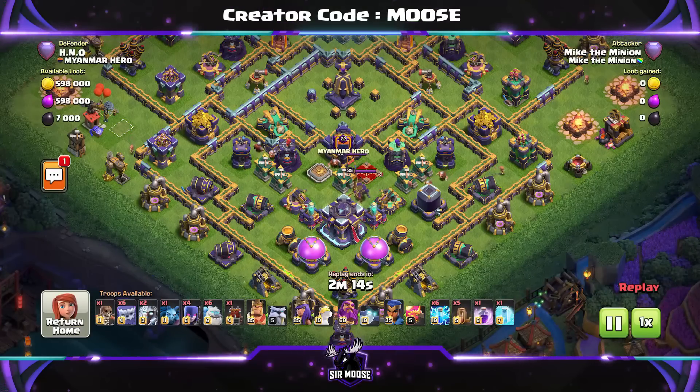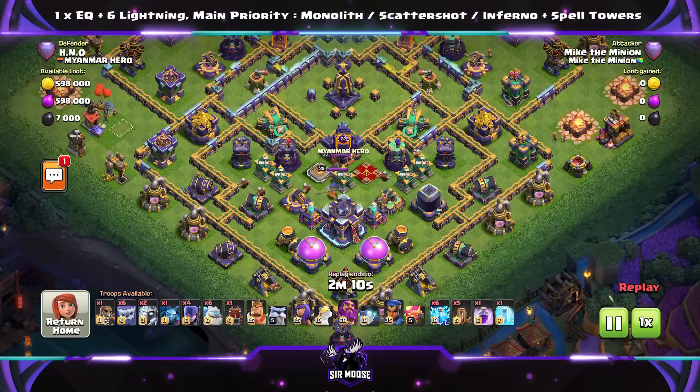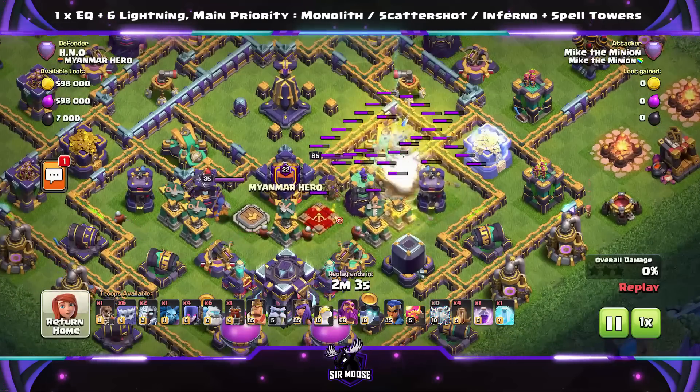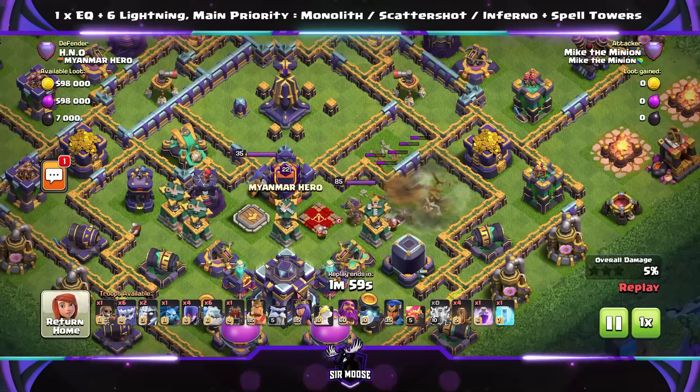Now it's up to you how you use them. Normally, you can take out any defence apart from the Eagle Artillery with 1 Earthquake and 6 Lightnings. Then you can use the other 4 Earthquakes to open up the base.